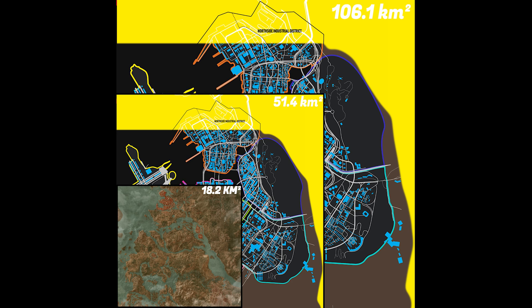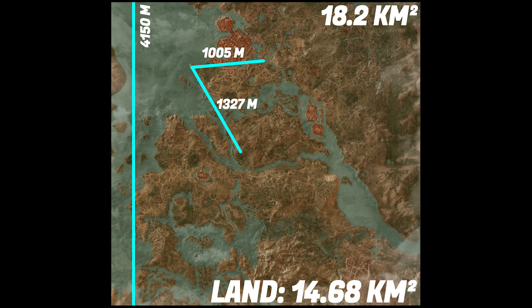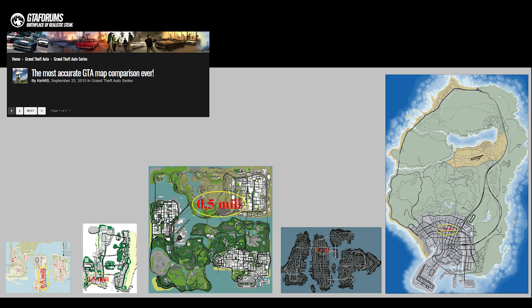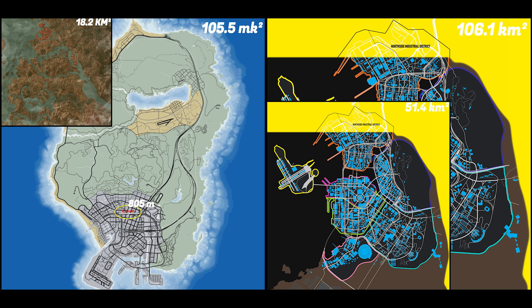The whole Witcher 3 map — Novigrad, No Man's Land, and Velen — is about 18.2 km². That number was surprisingly hard to nail down; I googled around and found vastly different results, some saying 136 km², others saying 15. So I had to reinstall the game and measure it myself. As for the GTA 5 map size, I used a webpage linked in the video description. The full GTA 5 map is on the upper limit of my estimate for Night City, but comparing just the urban area, Night City is vastly bigger than Los Santos.